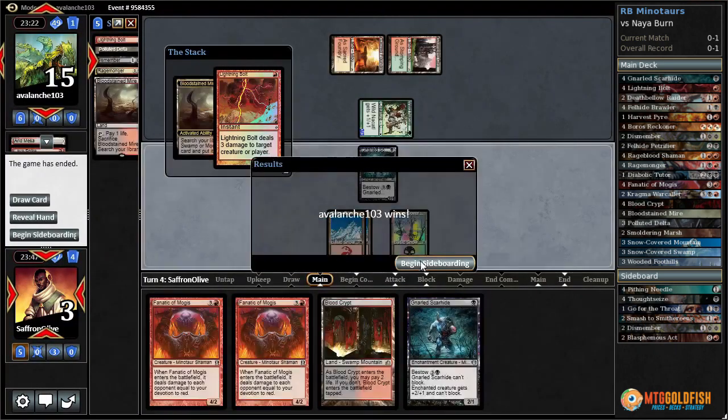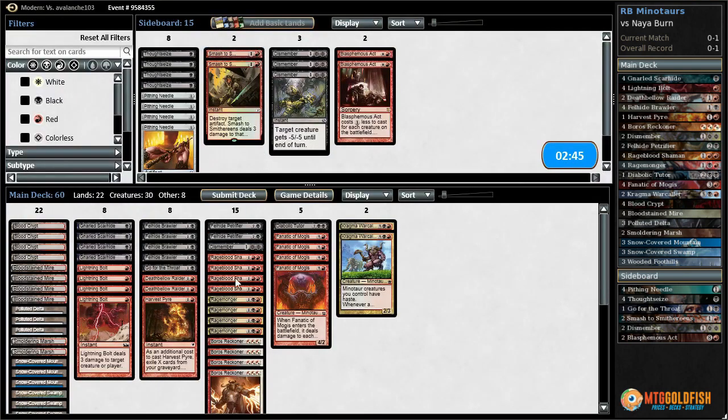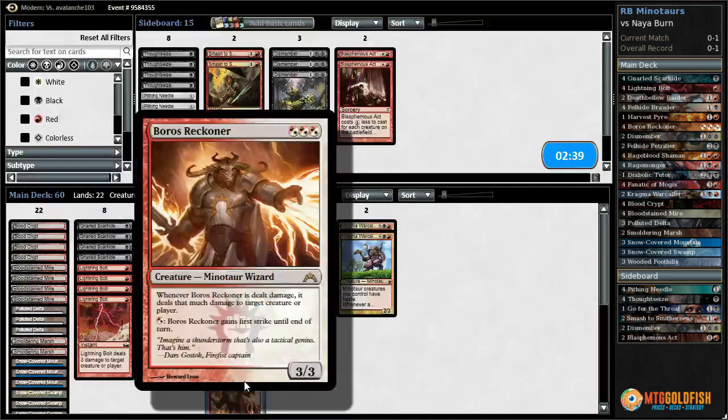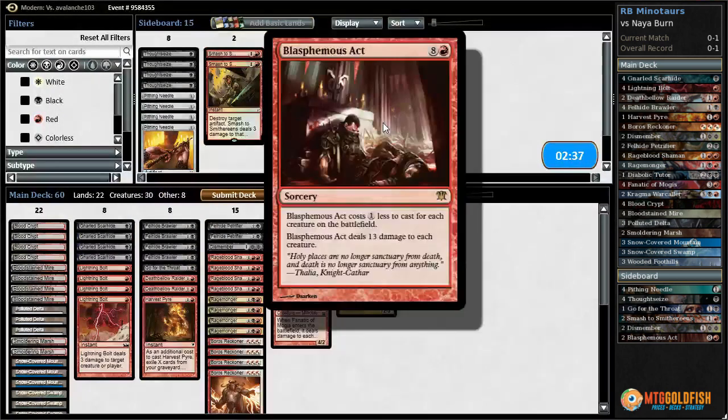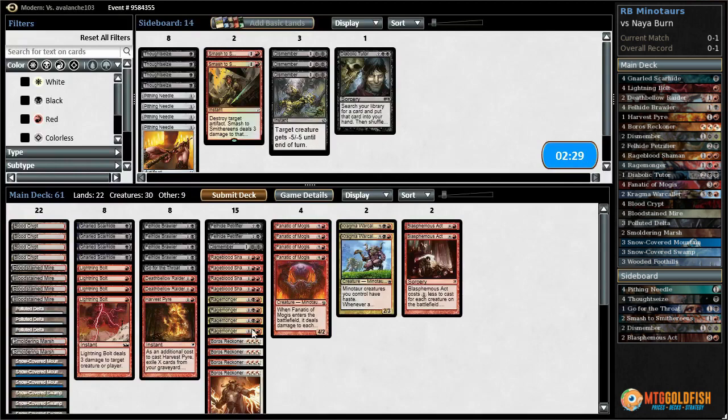So far, so bad for Red-Black Minotaurs against Burn. What do we even want? Maybe a Go for the Throat over a Dismember. We could bring in Blasphemous Act to try to get the combo kill — that's one way we could potentially steal the game. Bring in our Blasphemous Acts, go down our Diabolic Tutor, and we'll get the deathtouch guy in.